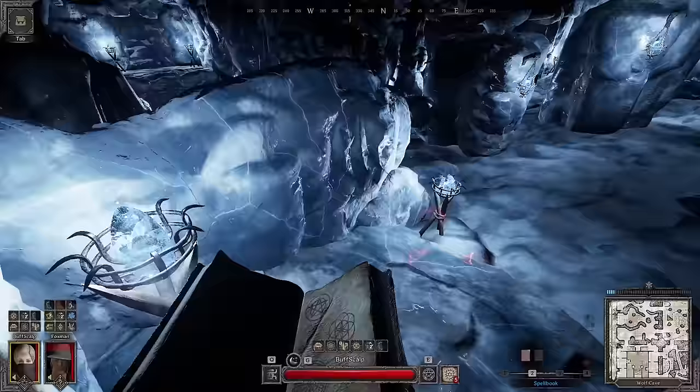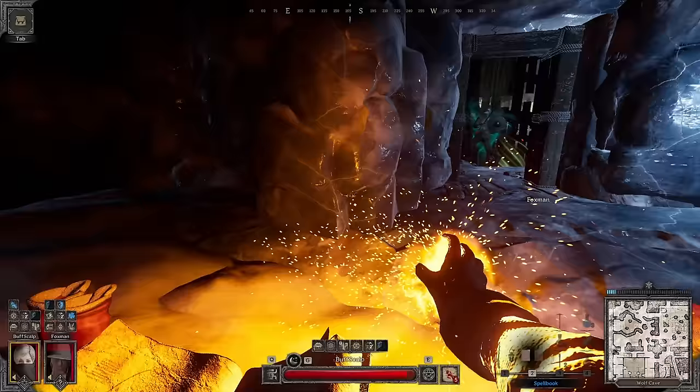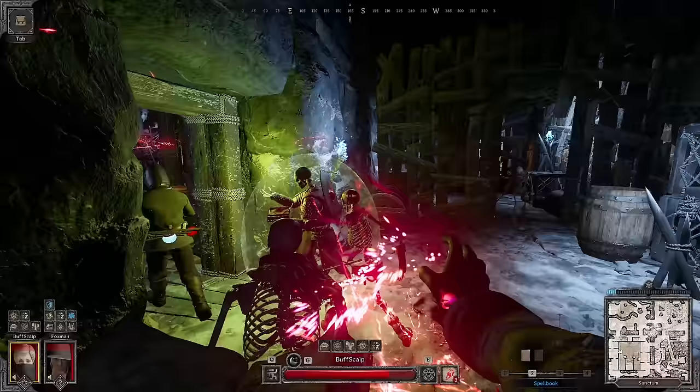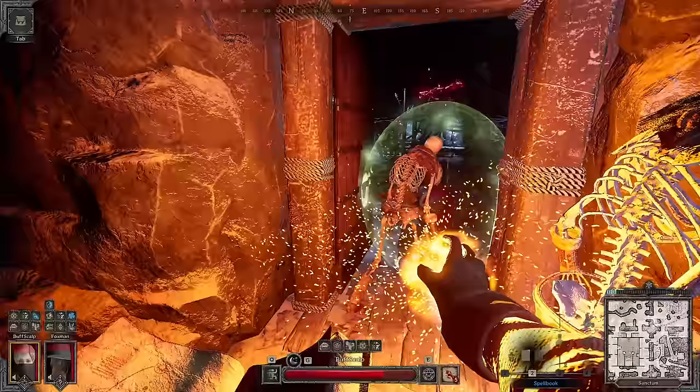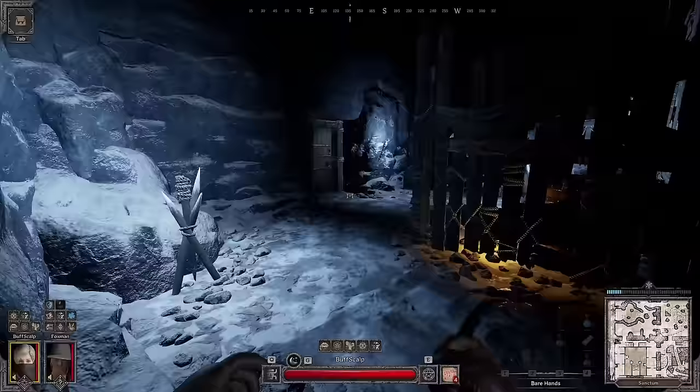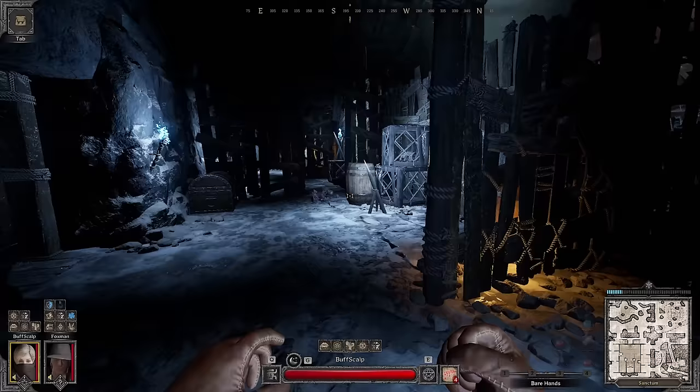I'm blocked off by mobs. I'm in a box. I'm letting you kill — I'm killing, I'm trying to murder. Nice, nice. Damn. All right, I gotta Flame Walk through these mobs. I'll be haunting these guys or going to the gold pile. I don't really know where I'm at.